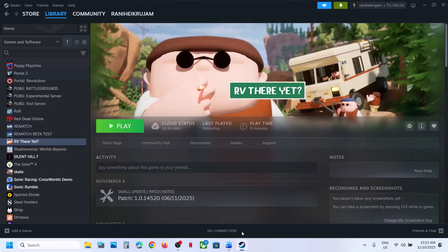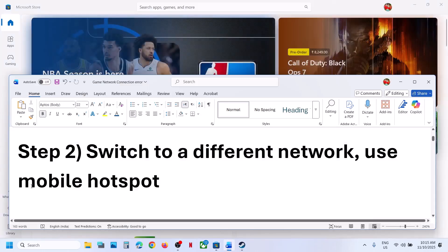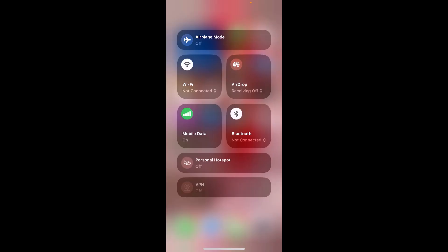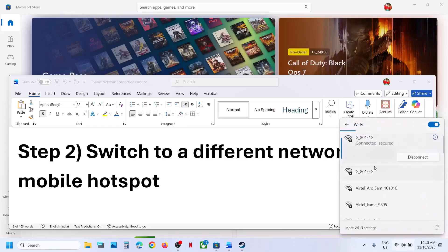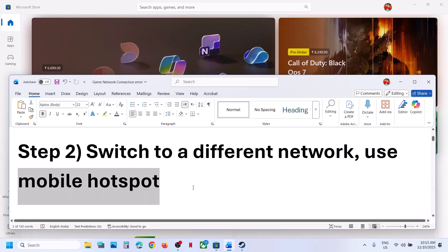Still not working? The next step is to use mobile hotspot. Turn on the data on your phone and then turn on the personal hotspot. Now connect to your phone network — go to Wi-Fi, find your phone network, connect to it, and then relaunch the game and check.